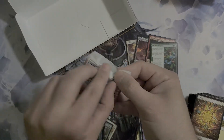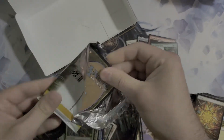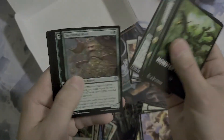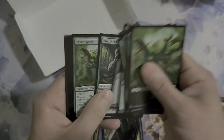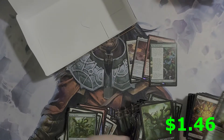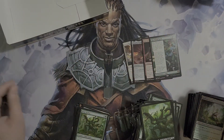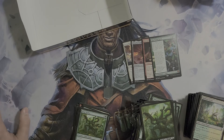We're down to our last one, so all good things have got to come to an end. What do you guys think — do you like this set? Do you like Jumpstart? Do you like Dominaria United? Do you think it's worth it? Do you think the price of these Jumpstart boxes — 70-something dollars — is worth it? Let me know in the comments down below. Don't forget to like, comment, and subscribe, and I'll catch you guys all on the next one.